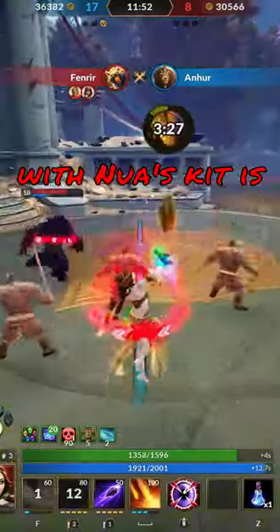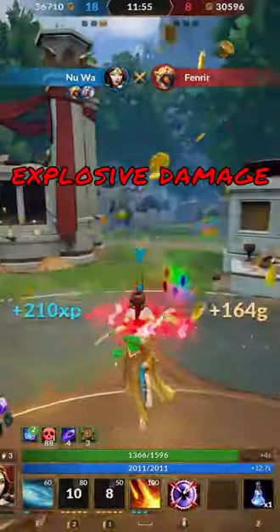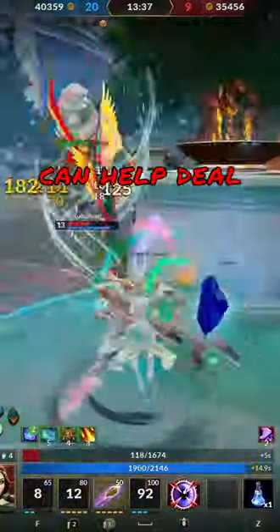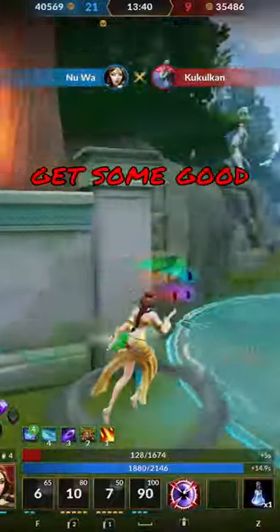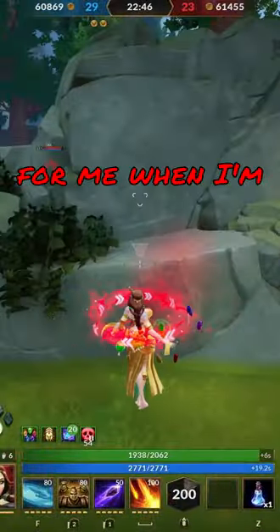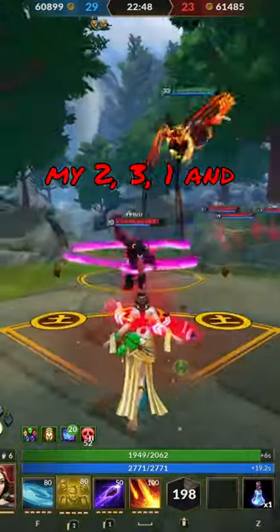The most important thing with Nua's kit is to make sure you get that explosive damage with your minions. Using your first ability along with that stun can help deal extra damage. It can also be used to get some good mobility or escaping a fight. It's very common for me when I'm in a fight to do my 2,